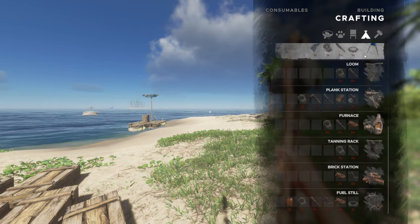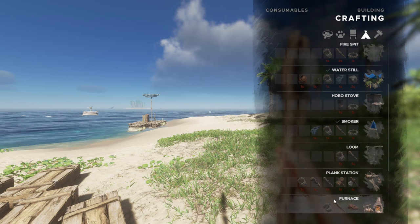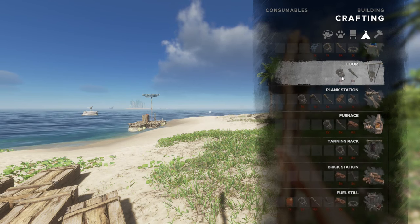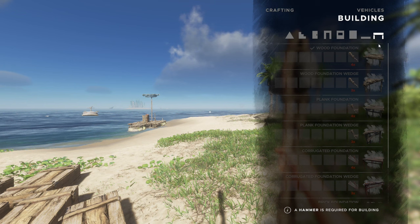This first one is where you're going to find your structures, such as your basic shelter, fire, fire pit, so on and so forth. These will all unlock with your level as you level up your crafting ability. Right here you've got your crude spear and all of your tools. Then you go over to building — same thing.